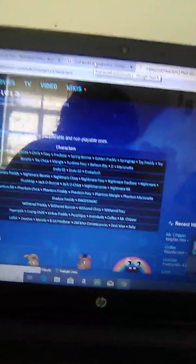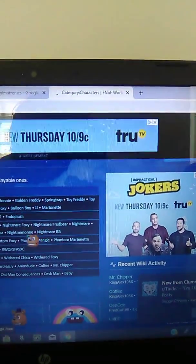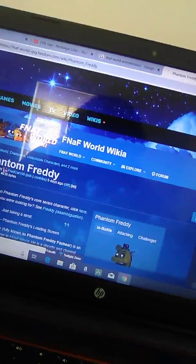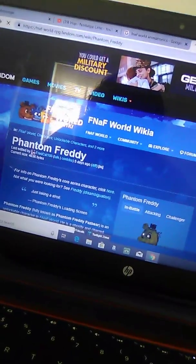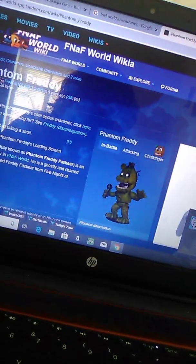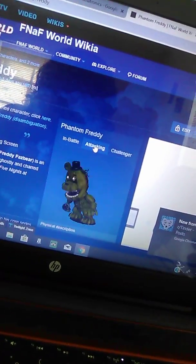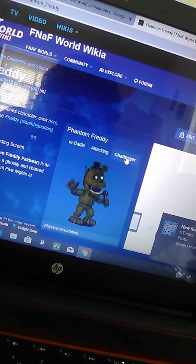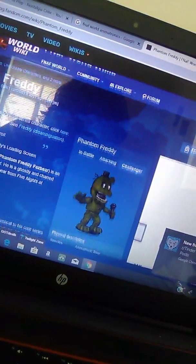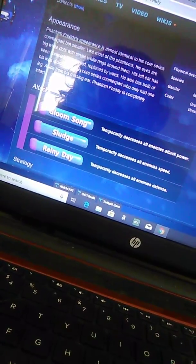Next on the list: Phantom Freddy. This is another golden Freddy, but you can't double-stack names — that's why there's no Withered Golden Freddy in FNaF World, and why Withered Golden Freddy is just called Golden Freddy in Ultimate Custom Night. Phantom Freddy in FNaF 3 is missing a leg, but here he has both legs. His loading screen says 'Just Taking a Stroll.' He's not one of the starter characters. Here's him normally, here's him attacking — I like the floating hat. His moves are Gloom Song, Sludge, and Rainy Day.